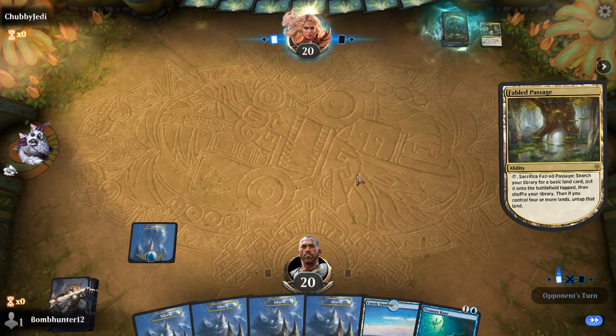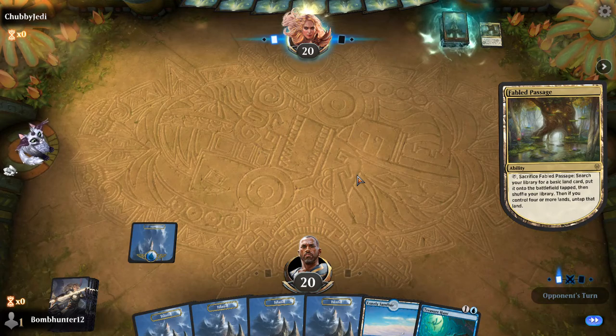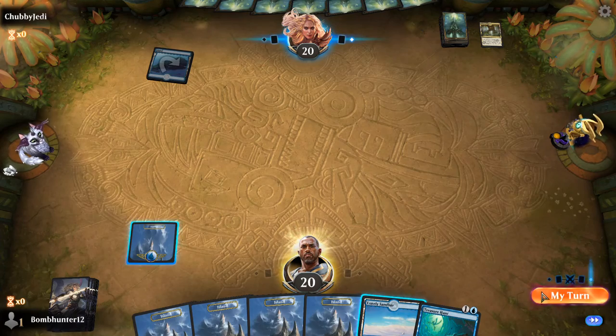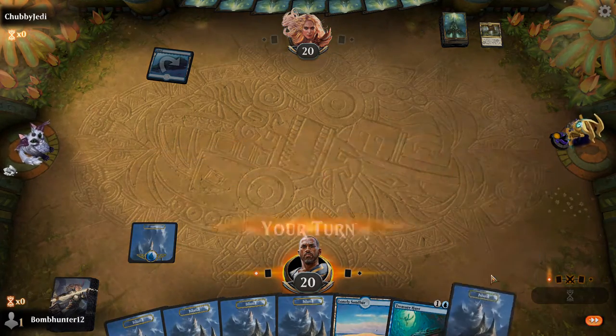For example, if I see an island here, I know I've got to watch out for countermagic. If I see a mountain, probably Gruul — but maybe Temur. Mono Red does not play fetch lands because they don't need to.